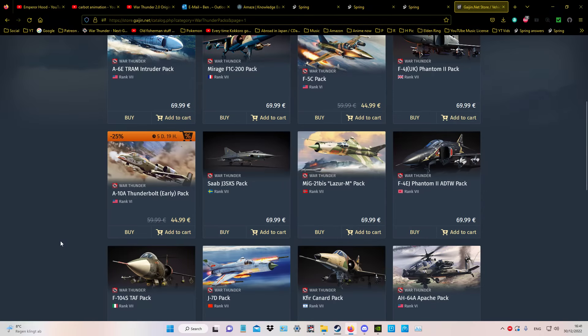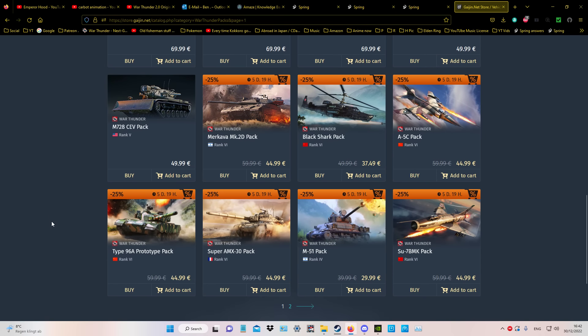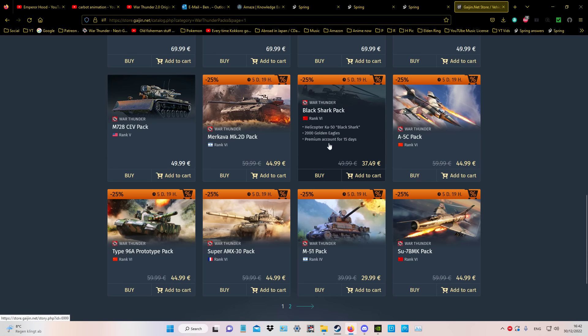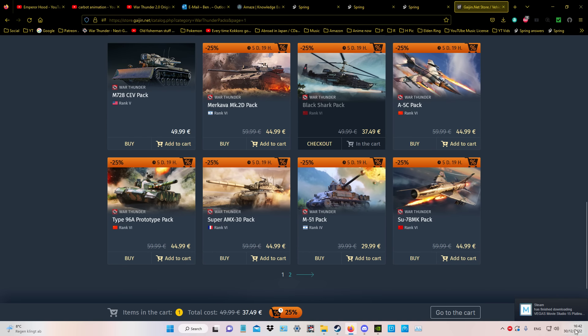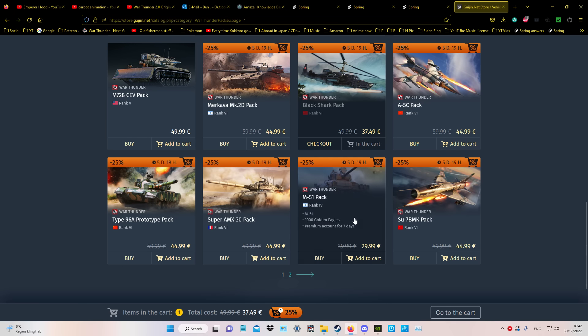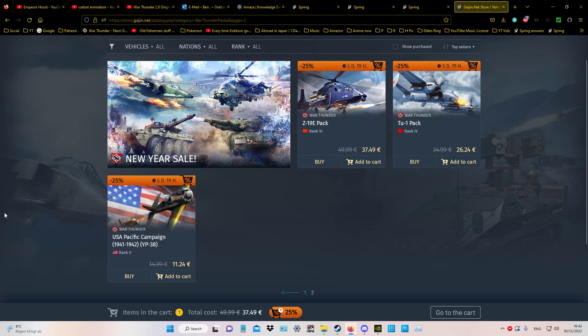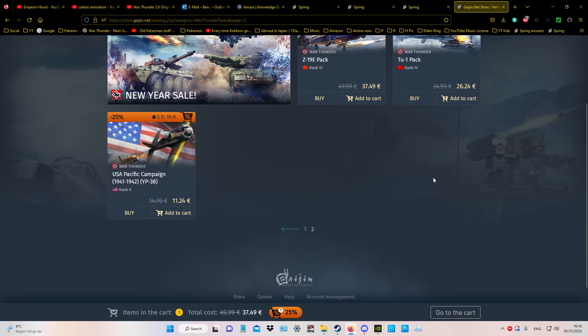Here's an example I just noticed myself — yesterday I bought premiums and today I'm going to buy some more. You get a 25% discount when you add something to the cart. So as an example, I'm not going to buy the K50, but if I go to add to cart it says 37.49. Then I could look at the Super AMX, or take the Sherman pack on the second page — I've never bought this pack and it's 11.24, also 25% off. If I press add to cart, we're down to 32.50.